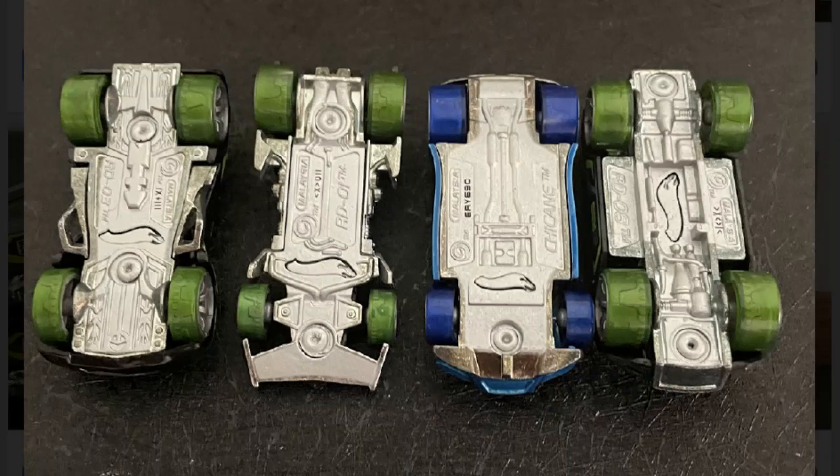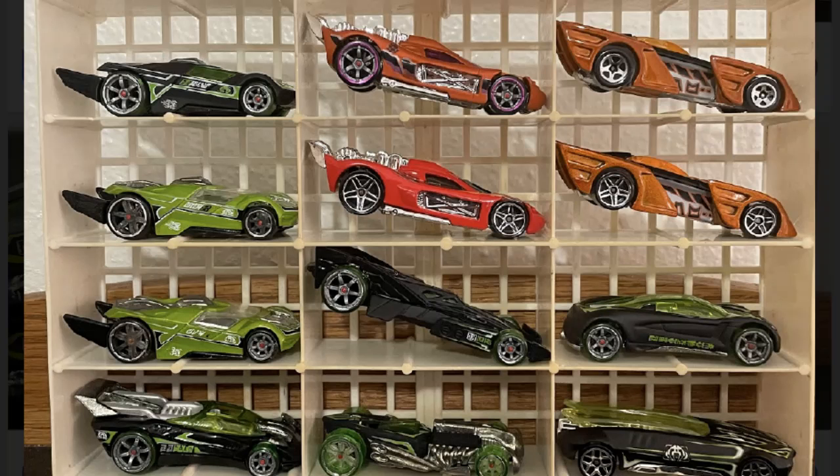Moving on to the factory sealed set painted bases — I know I've mentioned this a couple of times. This is what the painted base looks like on all these cars. It's interesting that three of the drone cars have the painted base but only one of the Teku cars does.